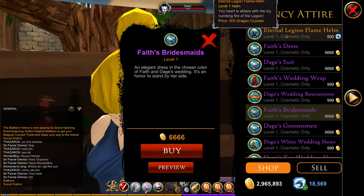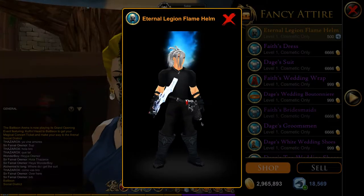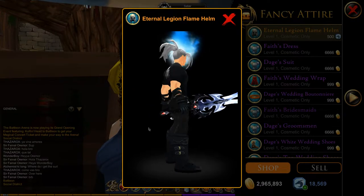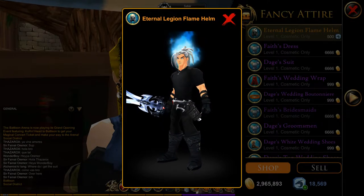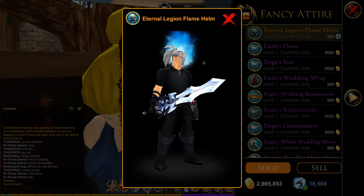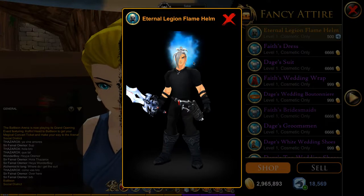We also have the Eternal Legion of Flame helmet — we can preview that and there we go. This thing looks cool, it looks so nice, you know, blue flames. Unfortunately you can't use a skull helmet with it because it is a helmet itself. So you're just going to have to have your head looking very, very cold or hot — I don't know, it says flames.